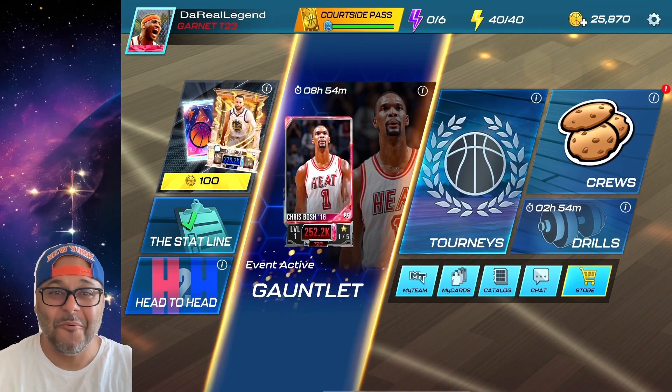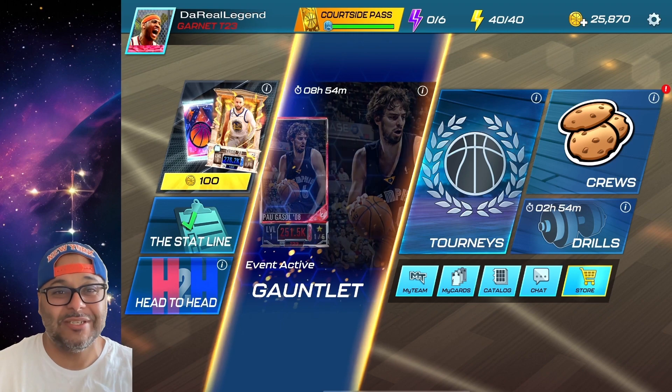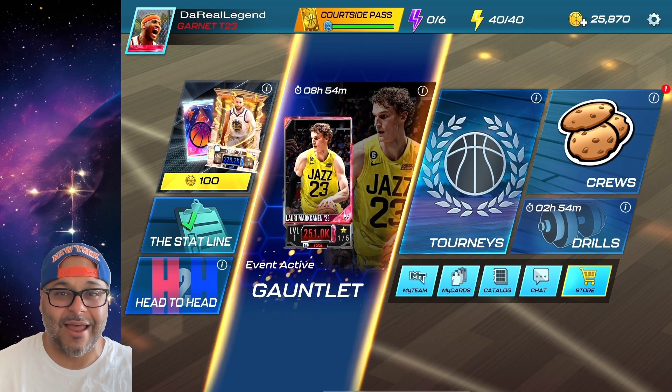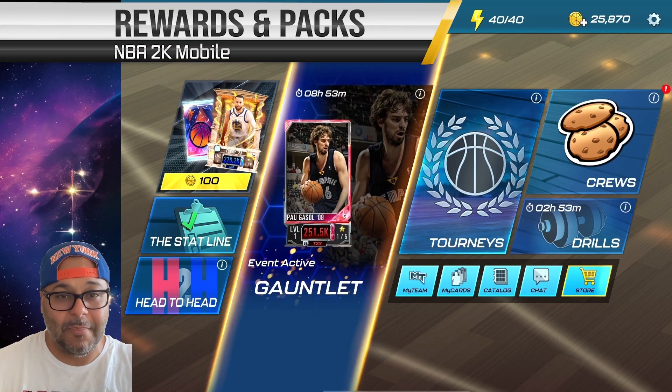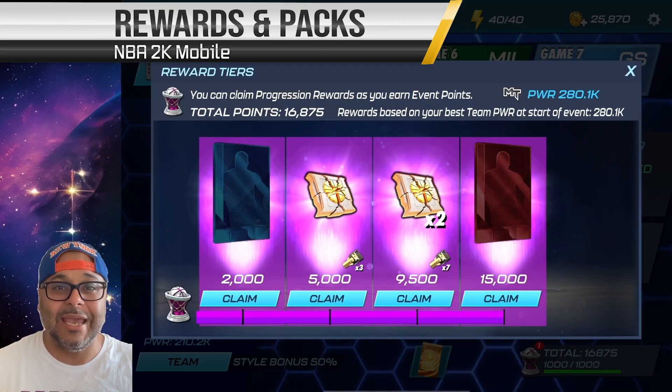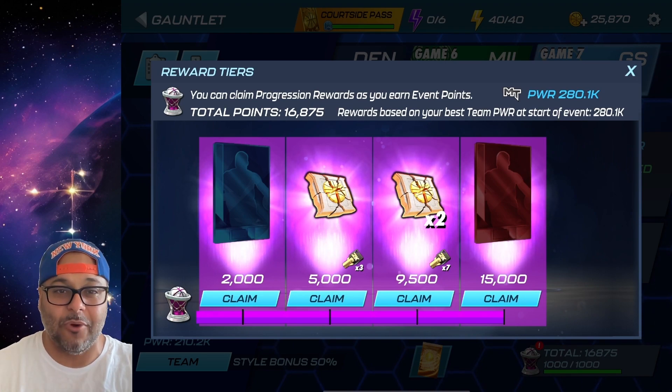Hey, what's going on, welcome to the channel, my name is DRL and we are here with NBA 2K Mobile Season 6. It is officially live and we're going to be building a team with our first rewards from the mini gauntlet event. These rewards include a cobalt and a garnet card along with collectibles from the new Record Breaker theme.